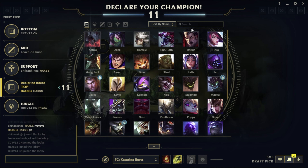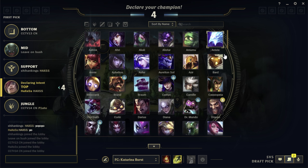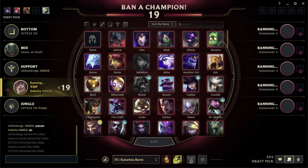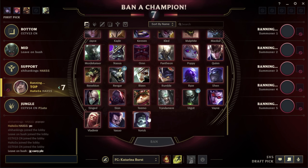Tip number 5: have the right runes and build. This tip is really important because there have been games where I forgot my runes and went Resolve on Diana, inted and went 0 and 20 — not a fun game. Forgetting your runes before a game can really cost you. Not only the runes, the build is really important as well — say if there are 4 AP players on the enemy team and one AD, you're going to want to build magic resist.